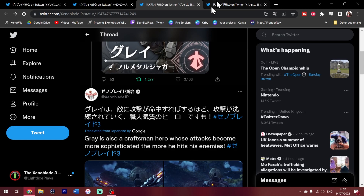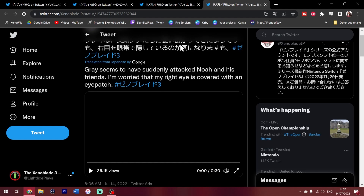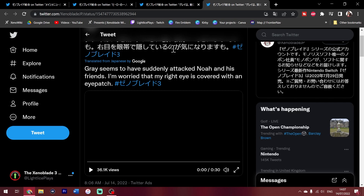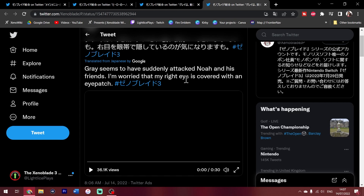Of course, you also get a 30-second clip introducing how Grey interacts with the party. Grey seems to have suddenly attacked Noah and his friends. I'm worried that his right eye is covered with an eye patch — Monolith, did something happen? Has Monolith hurt an eye? Makes me wonder if that applies to Vandom too. You think Grey and Vandom are brothers? Vandom hits people with fists, Grey shoots people with guns — it'd be a nice contrast. Anyway, let's get to the clip — we'll show it once, then talk over it.